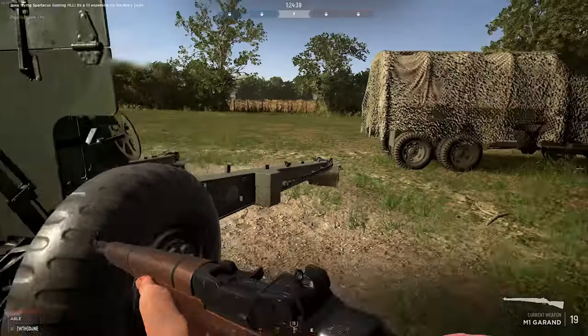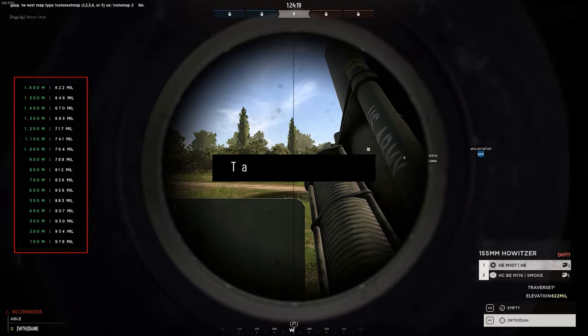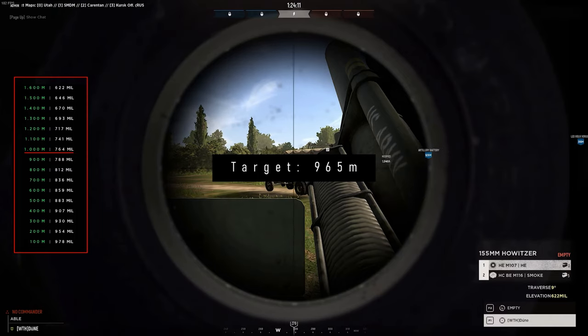Now we know almost all the basics except for setting up the gun and finding the correct mill number. In the firing seat you can see a list of distances and corresponding mill numbers on the left. But this list presents a problem. Let's say the target is at 965 meters — 1000 meters corresponds with 764 mill and 900 meters corresponds with 788 mill, so the number we want is somewhere between 764 and 788. You could calculate it out of your head or with pen and paper, but there's no time for that, especially in competitive Hell Let Loose.